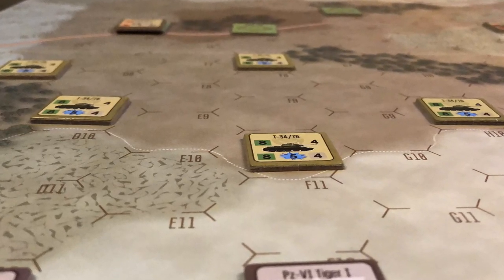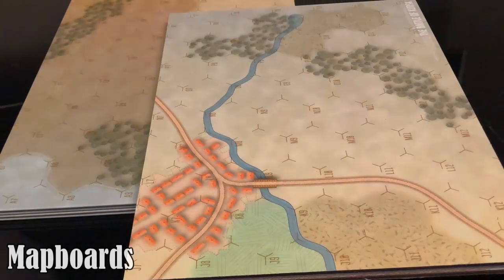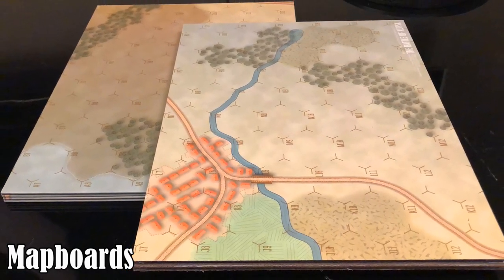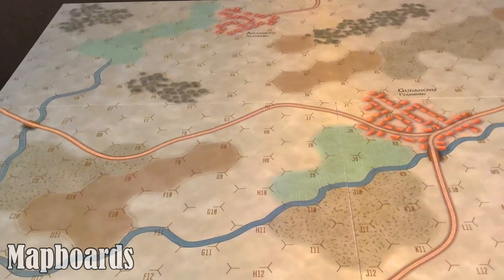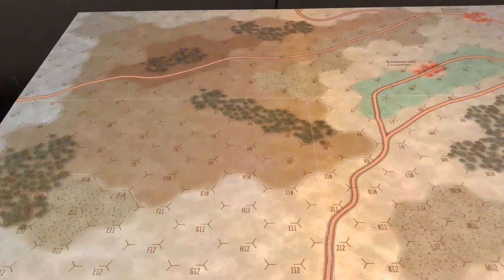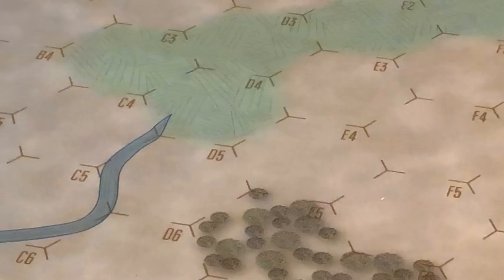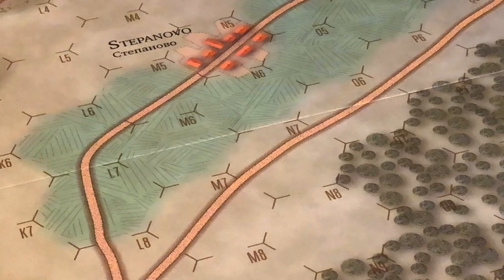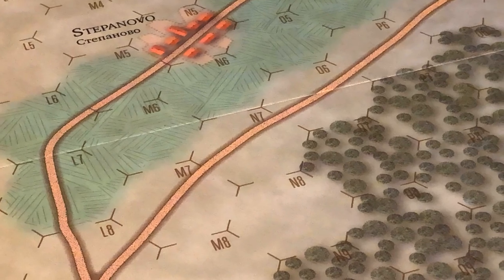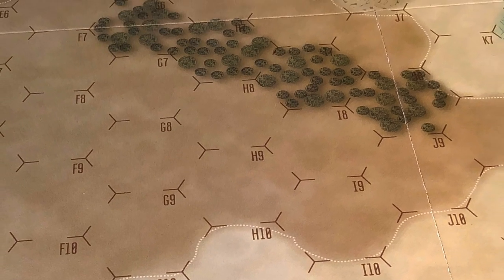Let's take a look at the components. Two 11 by 17 inch mounted map boards. The map boards depict a fictional area consistent with the terrain where the Kursk campaign was fought. The map shows large swaths of open terrain, roads, towns, cities, hills and cultivated fields.